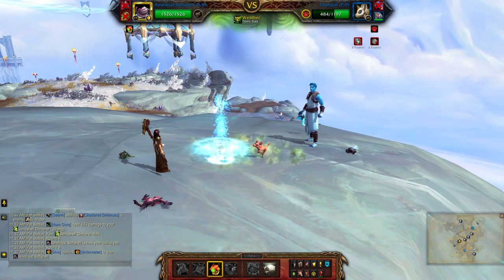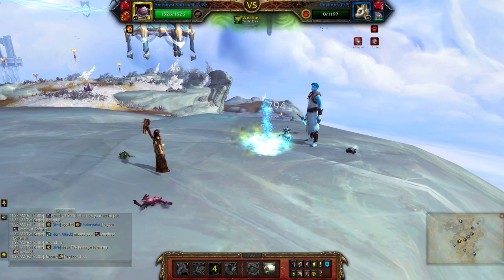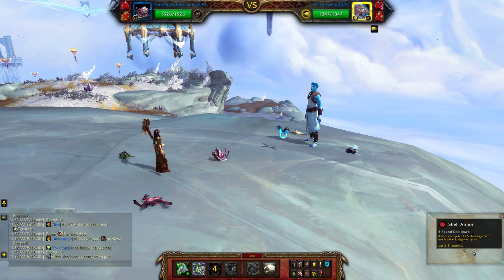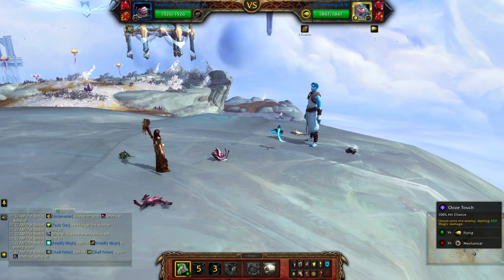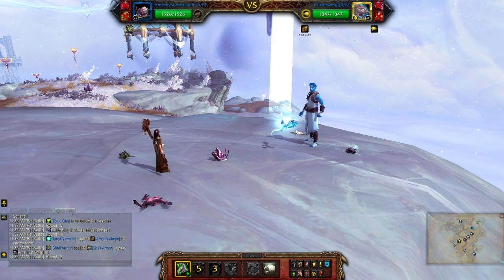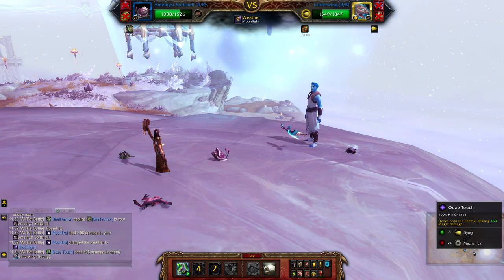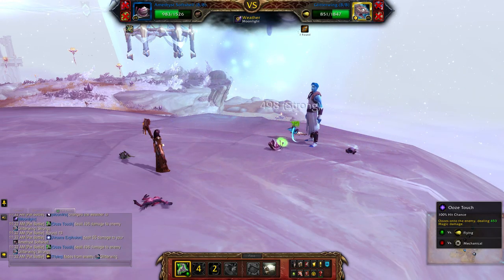Dive. Now all you have to do is live through this last part, so apply some armor. This guy doesn't really do too much except for this initial burst at the start. So you've already reduced some of the damage with your armor, and now all you have to do is Ooze Touch until he's dead.